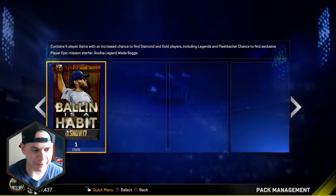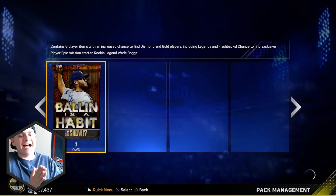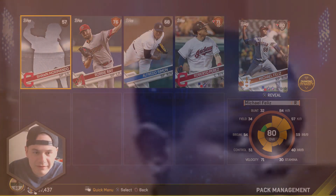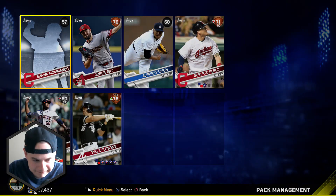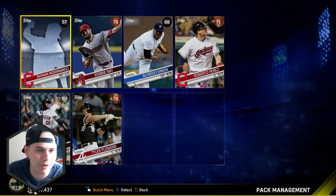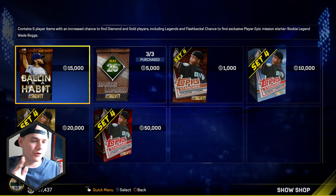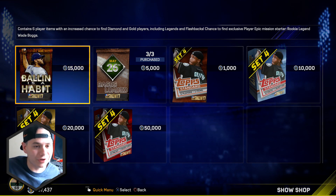Since we made our stubs back, we sold them already and we're gonna open up another one — why not? Let's just reinvest. Come on, give me a diamond, please. I should have just counted my blessings. We did pull two golds in one pack — that was pretty cool — but overall I would not say use your 15k for the Ballin is a Habit unless you really want that Wade Boggs.